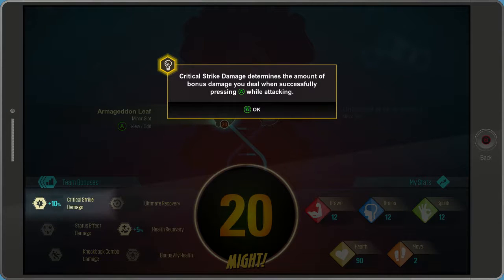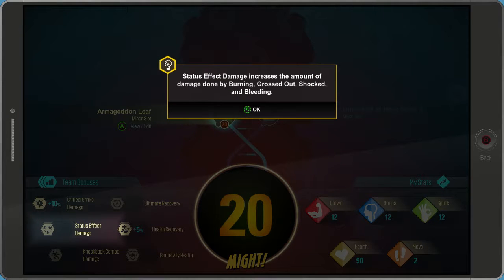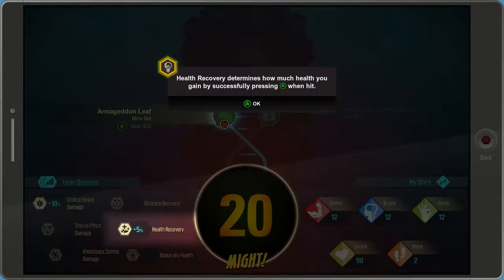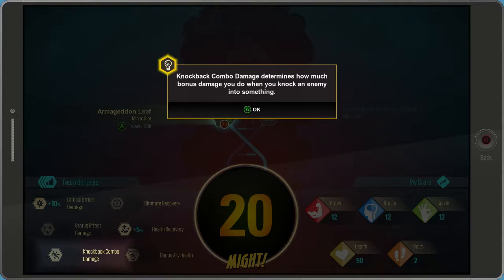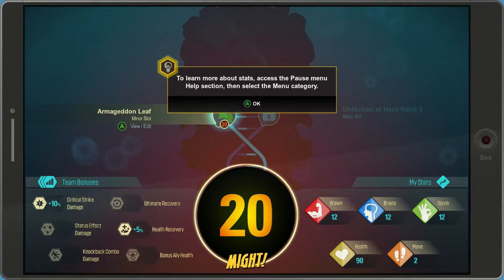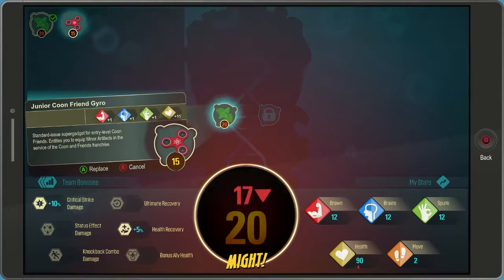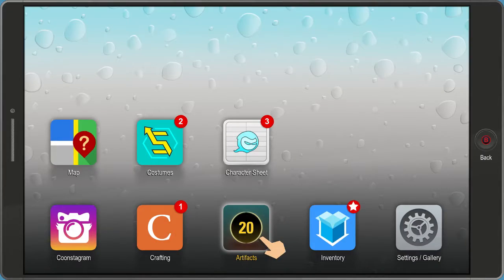Critical strike damage determines the bonus damage you deal when successfully pressing A while attacking. Ultimate recovery determines how fast your ultimate meter fills when executing a power or pressing A when hit. Status effect damage increases damage done by burning, grossed out, shocked, and bleeding. Health recovery determines how much health you gain by successfully pressing A when hit. Knockback combo damage — can I get that up to 100%? That'd be awesome. This artifact raises everything by two and my health by an additional four, so we definitely want to hold onto that.